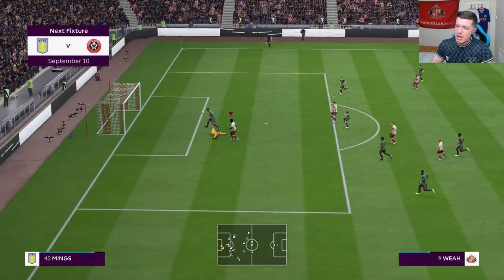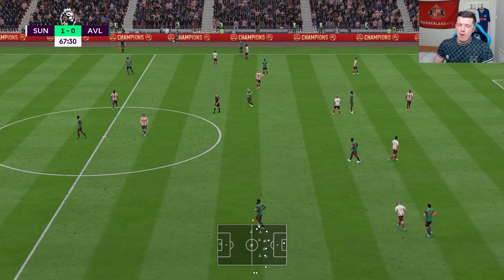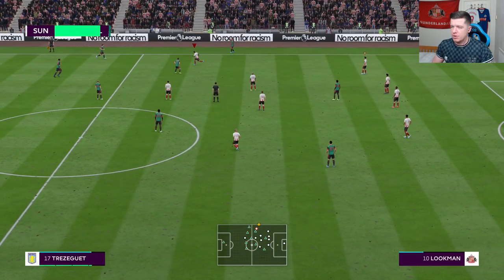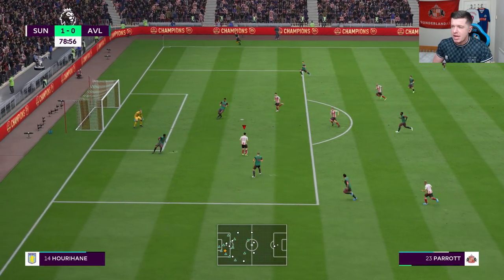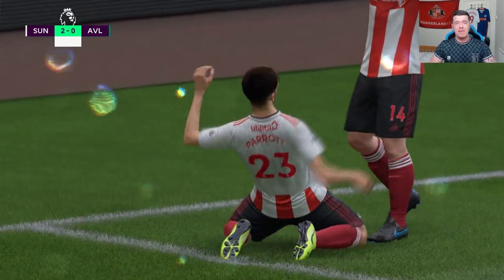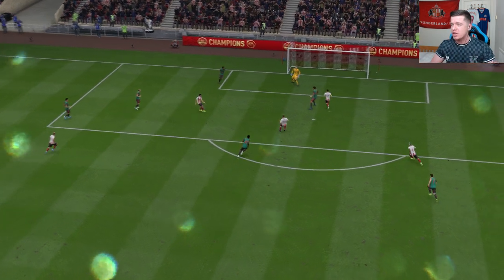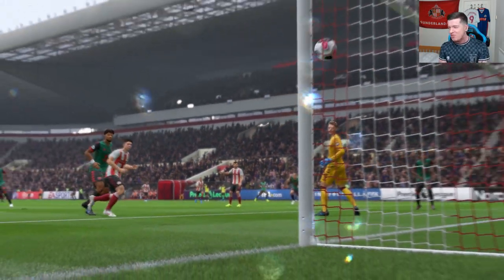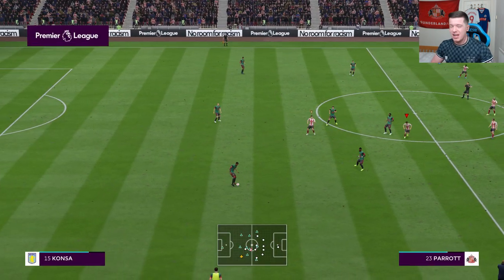Maier tries to find Weyer — what a save by the keeper, we aren't finishing our chances. Parrott, Woodburn and Skip come on for the final 20 minutes — Maier, Weyer and Marin come off. Parrott receives a hopeful ball and what an absolute beauty — he dummies his man, turns, and digs it out. The keeper didn't even move. A gorgeous finish — that's his second goal of the season. Another player I'm expecting a lot of goals from.